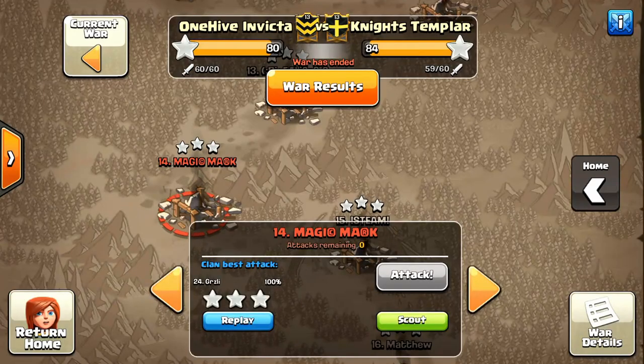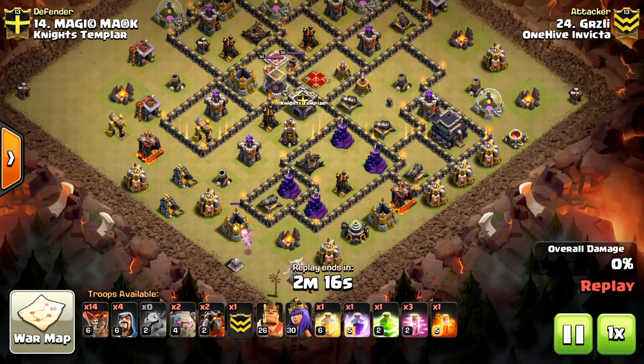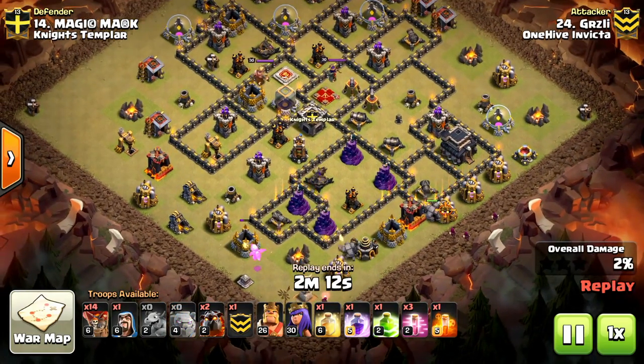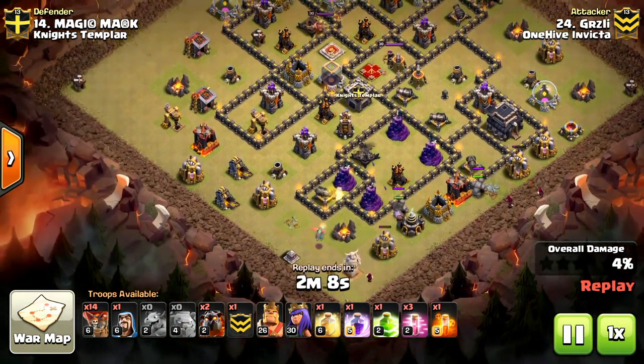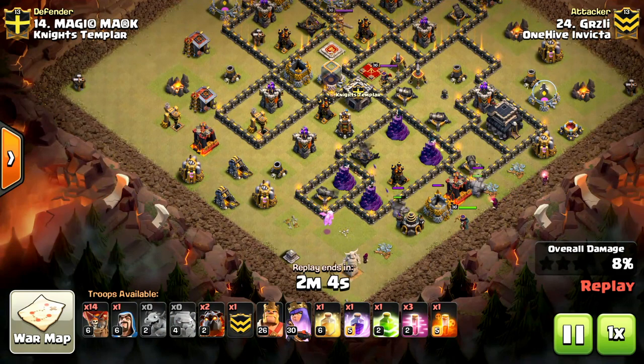Next up is Grizzly, featuring another recap highlight — this guy's been killing it. We've got a kill squad with a lot of LaLo and two golems, with a good amount of funnel from wizards and baby dragons behind these golems tanking the Inferno Tower and wizard towers — we're just going to get a lot of value here. He drops his jump spell.